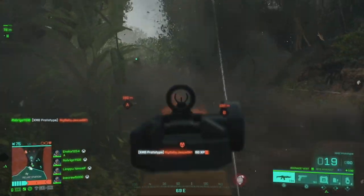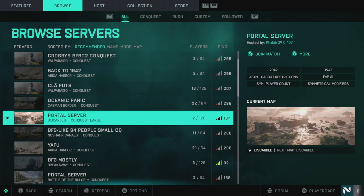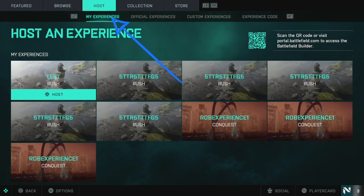The second route is to customise your own matches. If you scroll across to Host you'll see something called My Experiences. If you're accessing Portal for the first time you won't have any experiences and will need to create one. You'll also see a QR code scanner — you can scan it with your camera phone, but all it's going to do is send you to a hyperlink. So if you have access to a computer, just go to portal.battlefield.com — I've put the link in the description below.